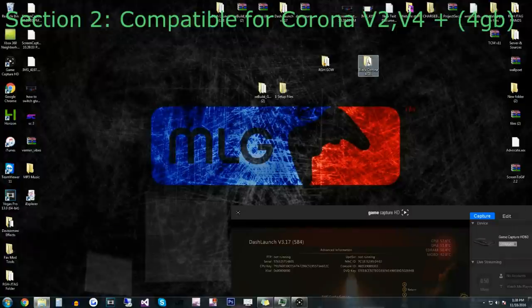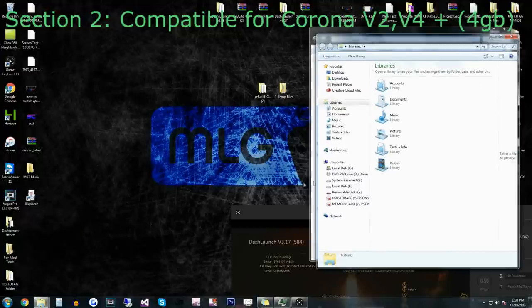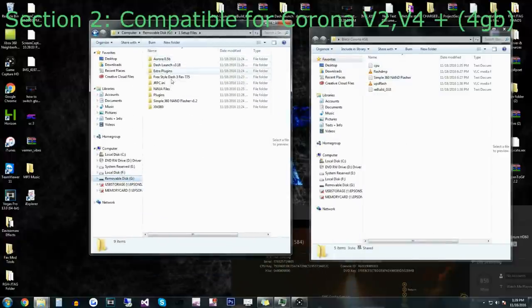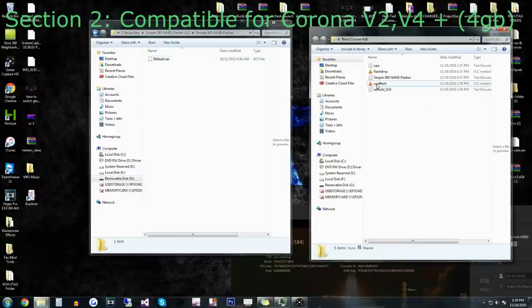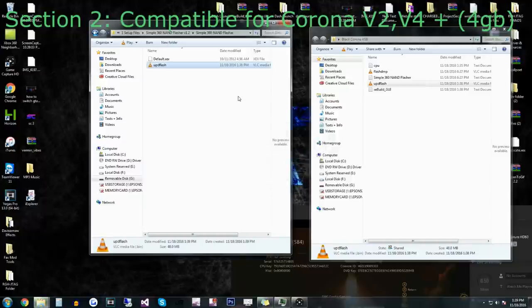We can X out of that. If we go back in here, we should have the UPD Flash. Then we're going to go back into our flash drive, One Setup Files, Simple 360 NAND Flasher, Simple 360 NAND Flasher again, and drag and drop the updflash.bin right into there. Now we can unplug this and put it in our console and write the NAND.